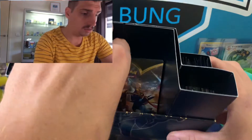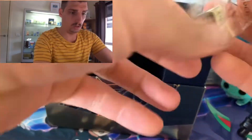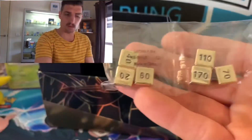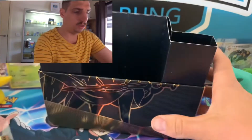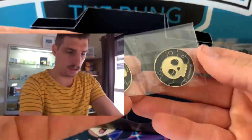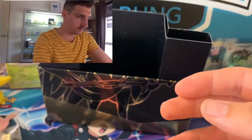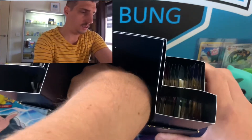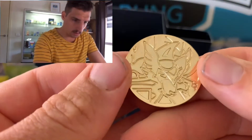Inside we should have — oh, beautiful. Look at these. These are the dice for the game. They are quite heavy — they're metal dice. They're beautiful. We've also got our damage coins. The healing and the poison, or the burn I think one of them was. And a beautiful Zacian coin.